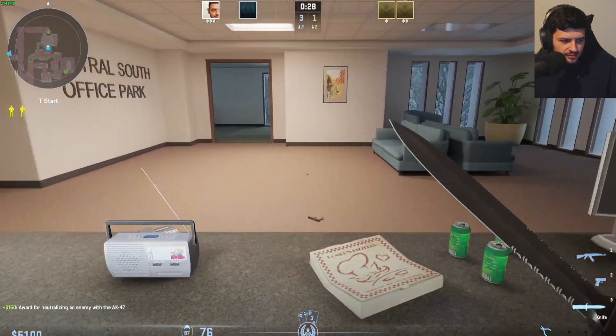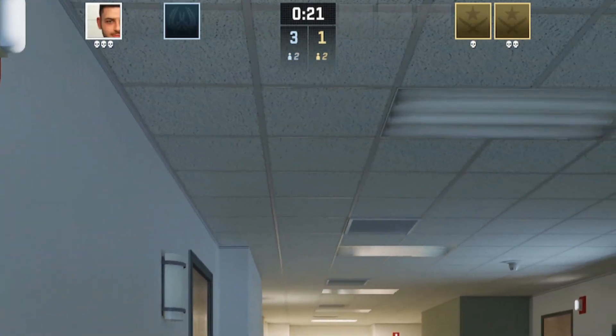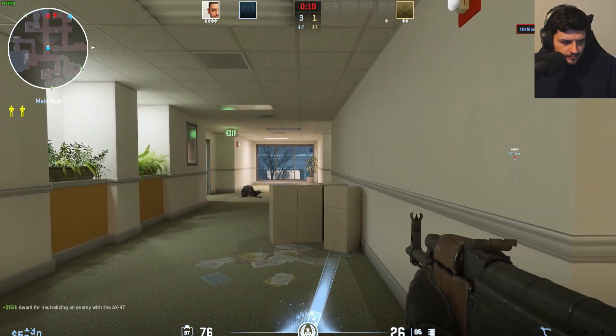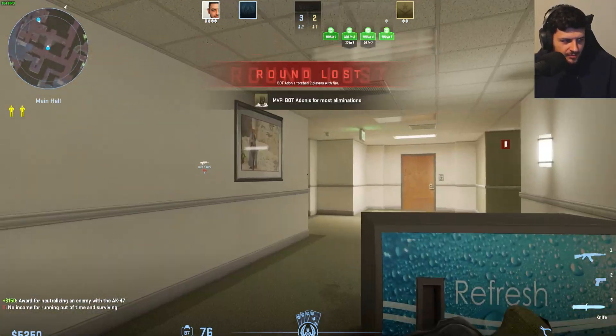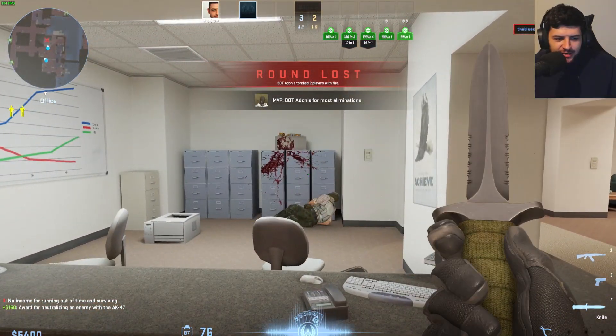Let's see if I can actually complete the round playing in this style — there are two bots left. They're supposed to be protecting the hostages, so I don't know where they are. Oh, there's one — okay, that's a dink. Where would the other be? We have one bot left. Oh, we didn't get the hostage — round's lost. He's literally just sitting next to the cabinets.